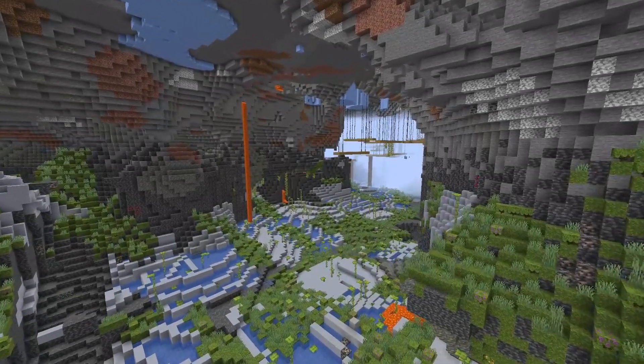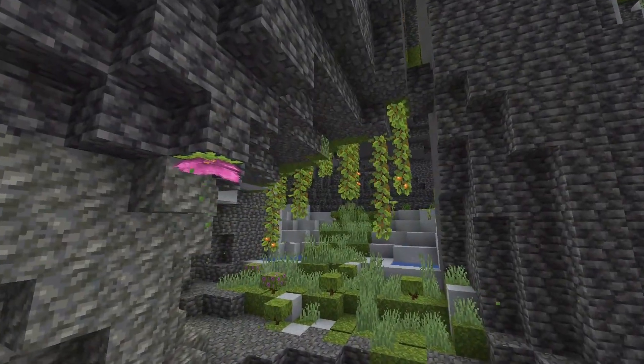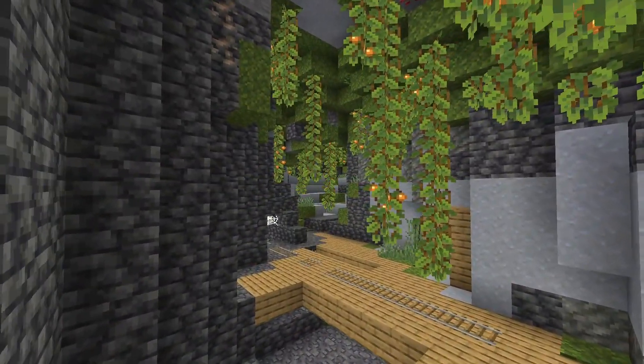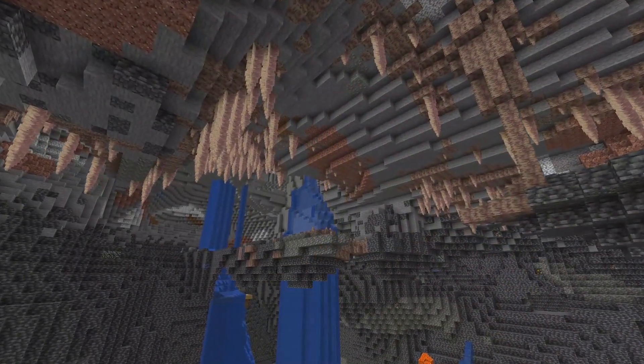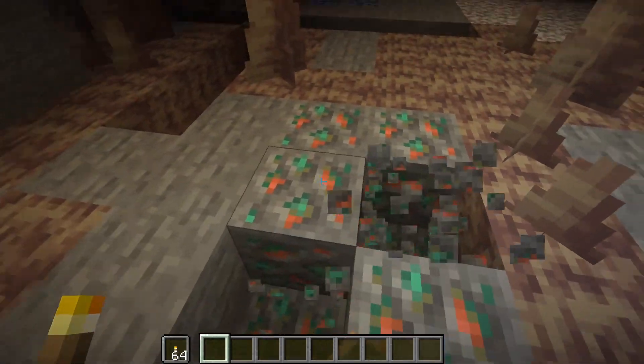Zostały dodane nowe ogromne jaskinie, pojawiły się warstwy wodonośne, do podziemi zostały dodane nowe biomy takie jak Lush Cave, a także Dripstone, czyli naciekowe jaskinie. Na biomie Dripstone z kolei występuje więcej miedzi.